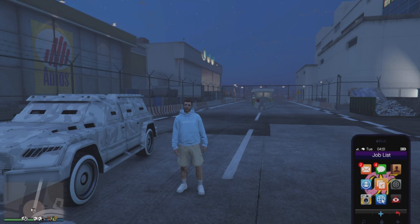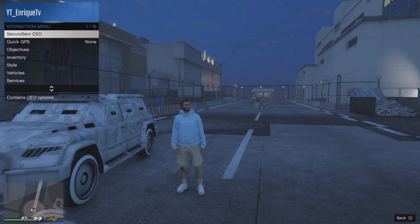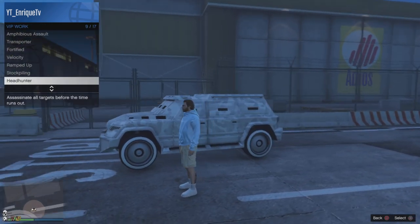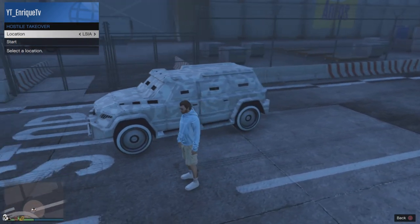First, you want to make sure you have any job ready by Gerald, Martin, or Ron — just any of those types of characters. What you're doing with that: go and register as a CEO, then go to VIP work, go to Hostile Takeover, and be at the airport, then go start up the mission.